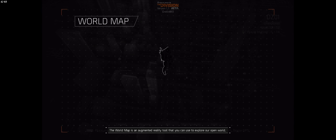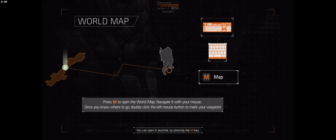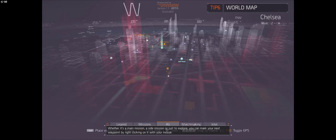The world map is an augmented reality tool that you can use to explore our open world. You can open it at any time by pressing the M key. Whether it's a main mission, a side mission, or just to explore, you can mark your next waypoint by double clicking on it with your mouse.